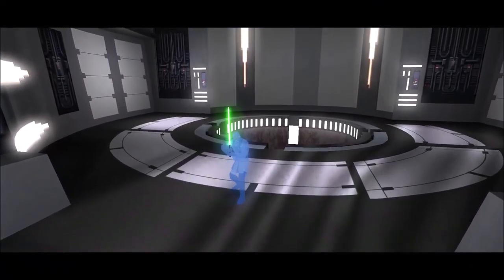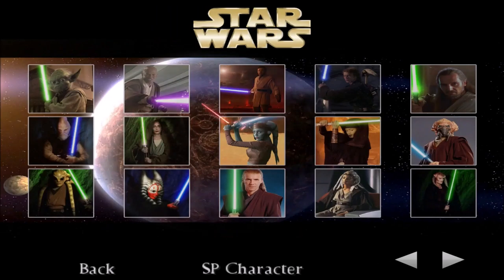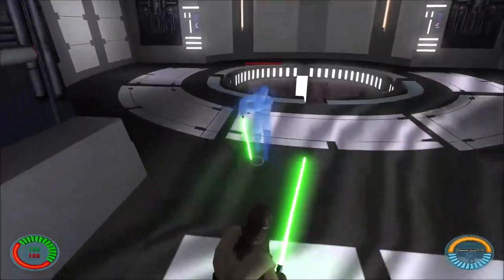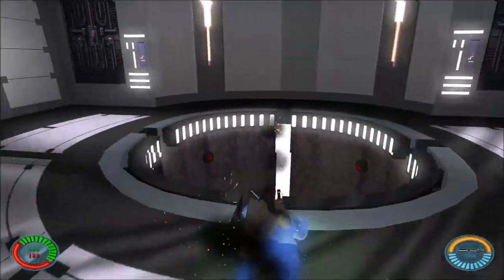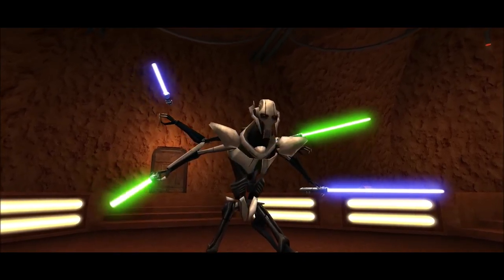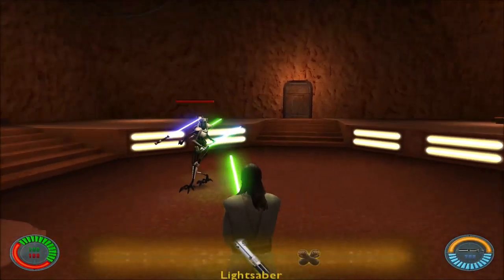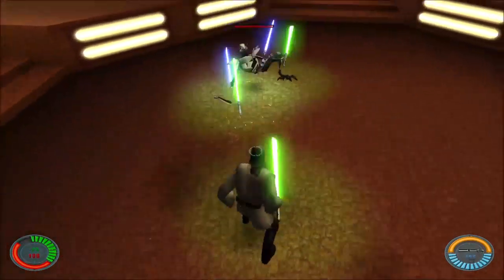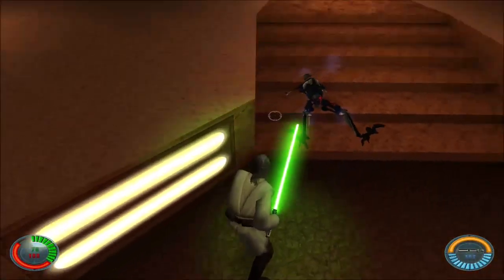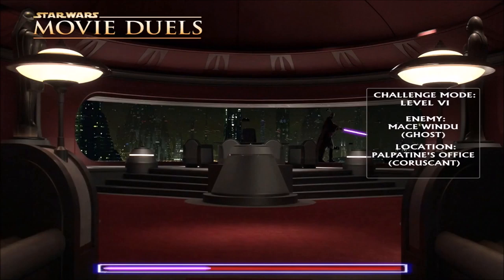We're going to fight ourselves right here. Always remember — your focus determines your reality. We're both using heavy stance, so I'm just going to use medium stance. Just like that — off you go, imposter. Let's go Qui-Gon again. Medium stance on this one. Kick him off. He survived this time around — not the second time. I think actually Qui-Gon medium stance is a lot better than heavy stance. Medium stance is really good for him.